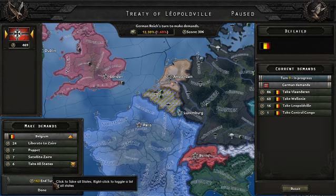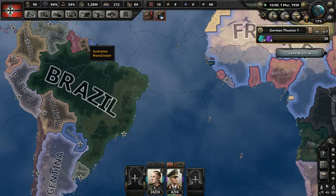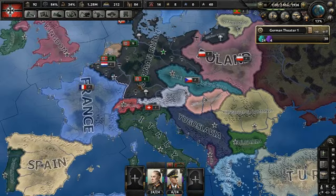We're going to take all. As you can see, we now control Belgium and this territory. If we were to take out the Netherlands, we'd have this province here too. Since we did that, now we have a push and hold in Africa. So this is how to start your Europe campaign and how to start out as the German Reich, in my opinion. Thank you for watching and I hope you have a great day.